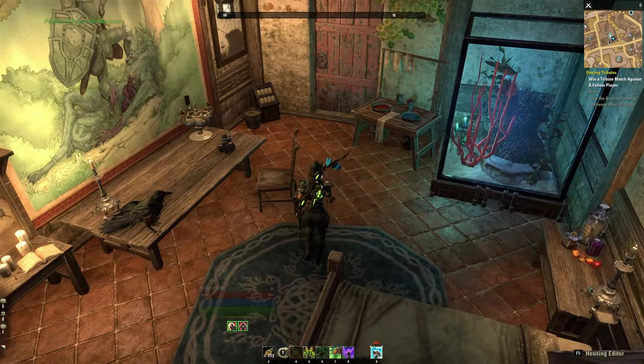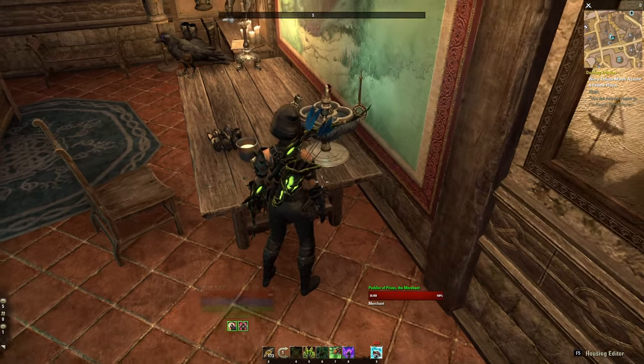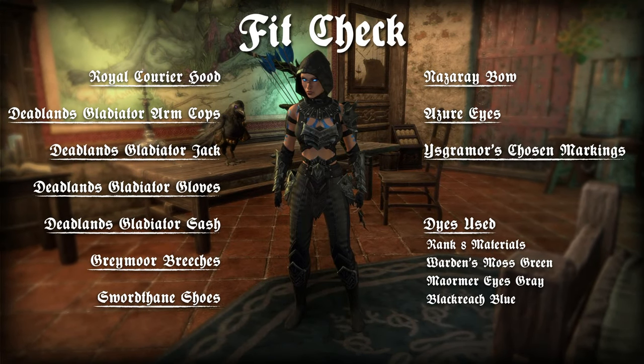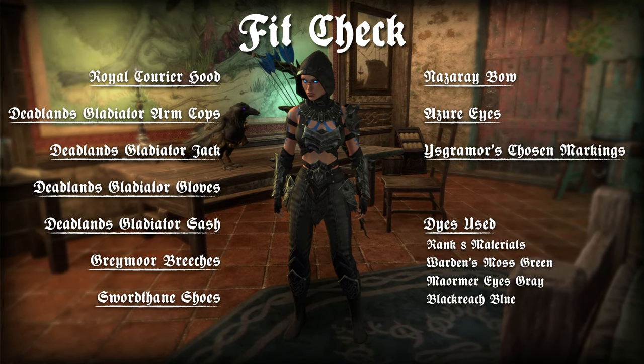Just kind of tucked everything into place. Let's go ahead and turn on the music box — like I said, I will dig this track. And of course it adds another light source to the room, which is great. It meant that I was able to save a slot on my traditional furnishings and get an extra piece in here.